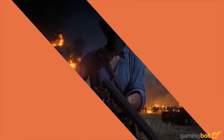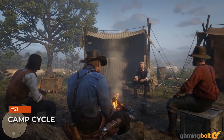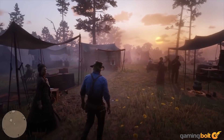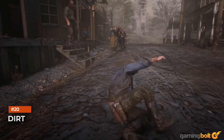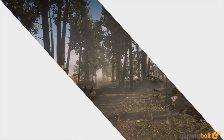Breakable weapons: if you shoot at an enemy's weapon, it might break. The camp cycle: your camp follows a closer-to-real-life schedule — team members have their own activity cycle, so some of them may be available only during certain times of the day. Dirt: dirt will accumulate on Arthur's hands, body, and clothes, all in real time.